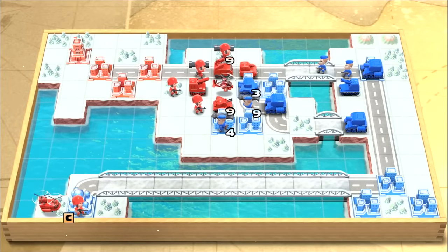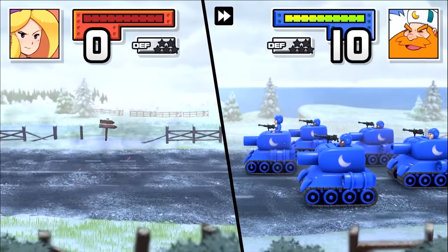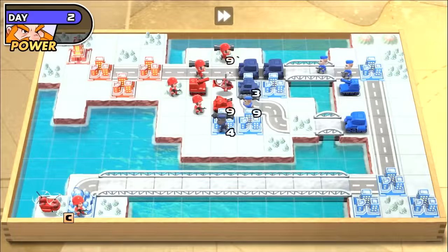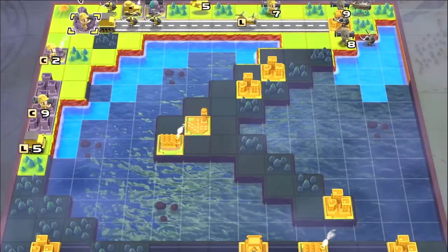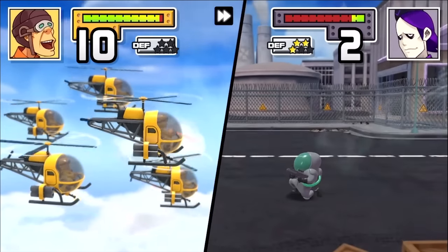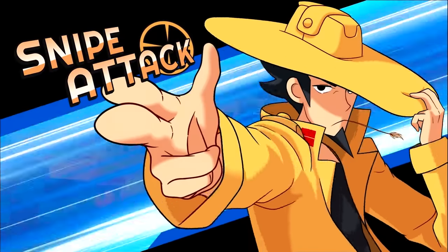While many battles in Advance Wars can devolve into a contest of who has the superior numbers, using the proper units in the right positions can help neutralize even the largest armies. One of the most common tactics is to place a durable unit like the medium tank on a bridge to prevent your opponent's advance, then barrage their army with artillery or rockets to reduce their numbers so you can go on the offensive. Building an army covering land, air, and sea gives versatility to strategies, and building to your CO's strengths will often tip the scale in your favor. Battles waged in the air are best with COs like Eagle or Sensei, while Grit's long range makes it easy to overwhelm opponents from the shadows on fog-of-war maps.